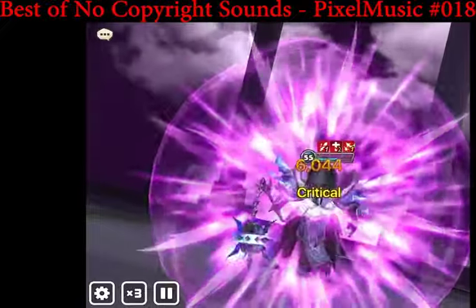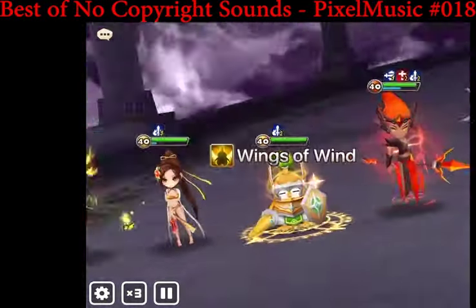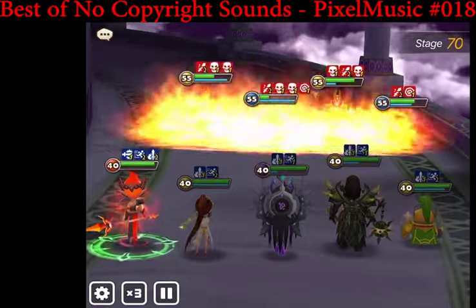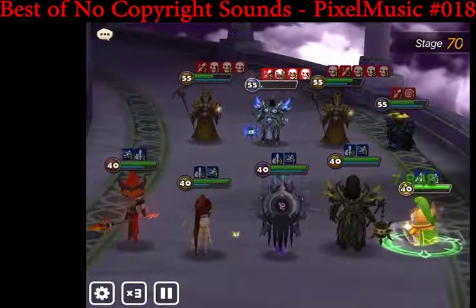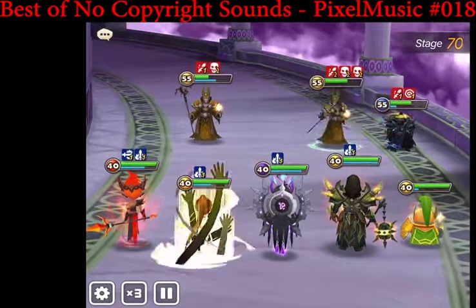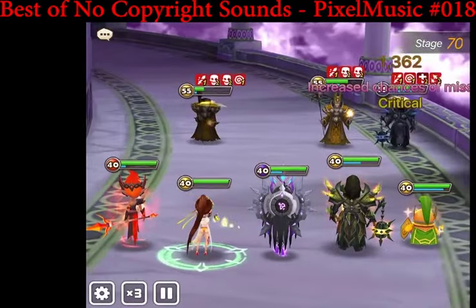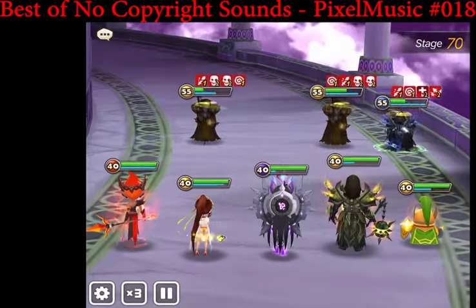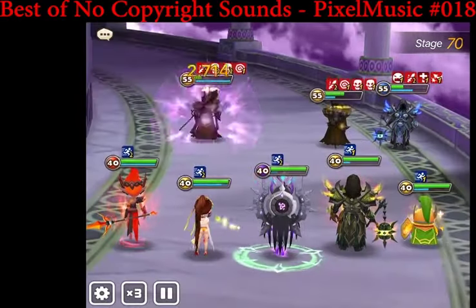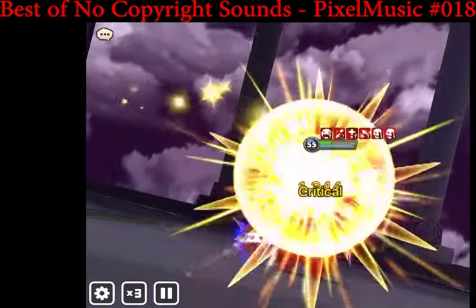The team I'm using is semi-obtainable — everyone is either obtainable or replaceable. Ice Asiana is not farmable, but you can replace her with any other healer. Because I'm autoing through the whole stage I'm running her, but you can use something like Bella — Bella's fine as well, and she also provides buff removal if you need it.